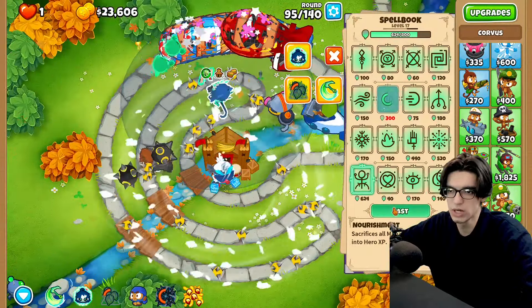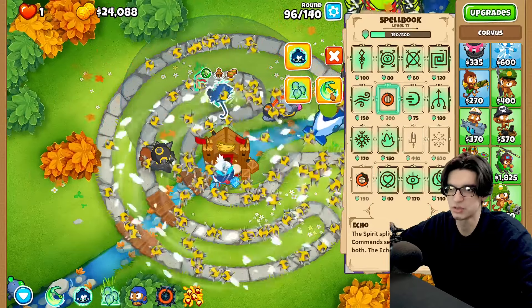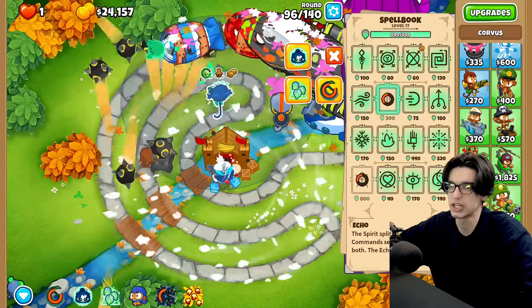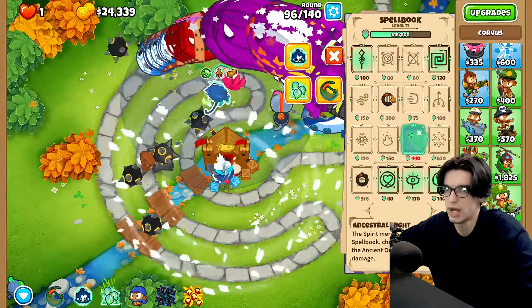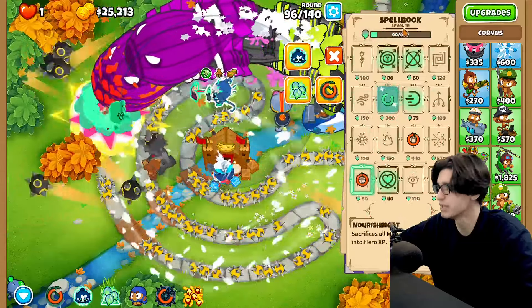Let's go ahead and soul drain here. I feel like I can kind of just infinitely echo and ancestral might — once I use soul drain it just goes up to max, and now I don't care. Ancestral might, why not? Echo, why not? I could just use it again and then nourishment. Look at that — level 18!